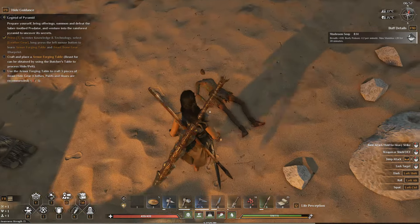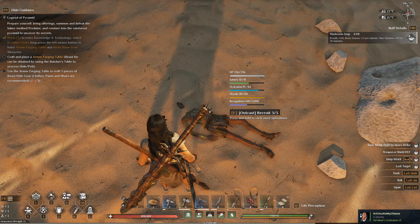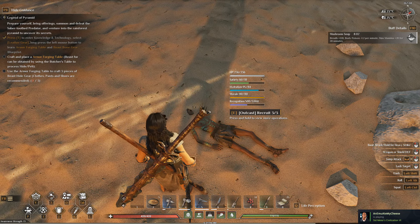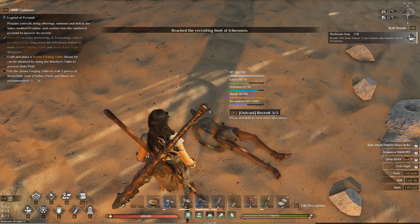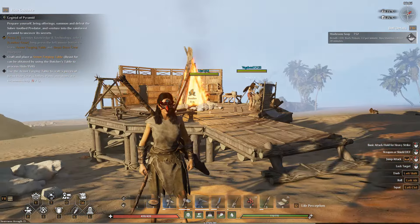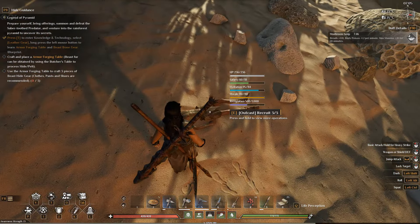Alright, let's check on Mr. Sleepyhead. Oh, he's at 500! I think he stops at 500 — I don't think he goes any more, because it's been quite a while. I totally forgot about him. Anywho, I am maxed out, so we'll find out together what happens when you hit E. 'Reached the recruit limit of tribesmen.' Well, if you did have room, all you had to do was press E and you'd be able to recruit a new tribe member.